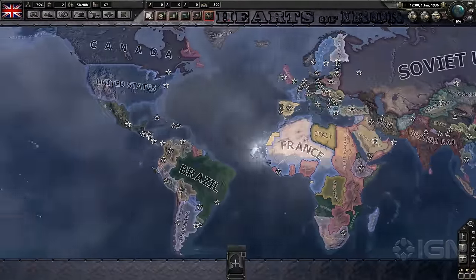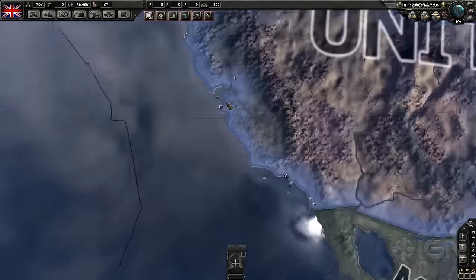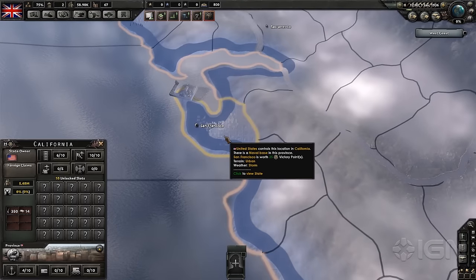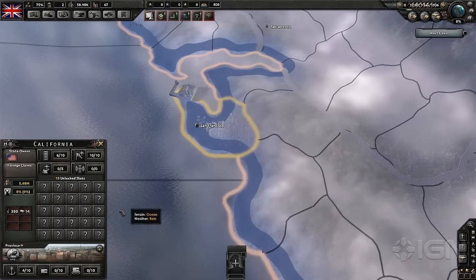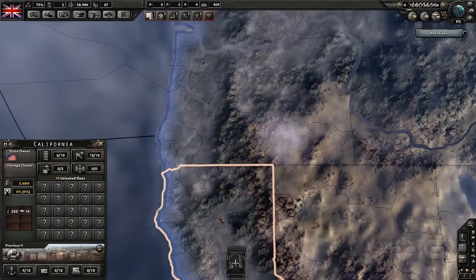The world map is made up of over 11,000 unique provinces, sea regions, and air zones. That's roughly 250 times as many as a RISK board, and it really feels like a board gamer's dream representation of Earth during the Second World War.